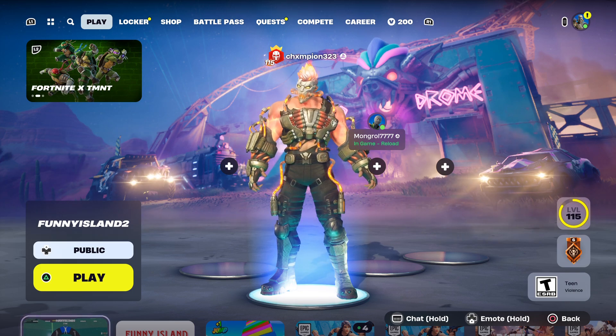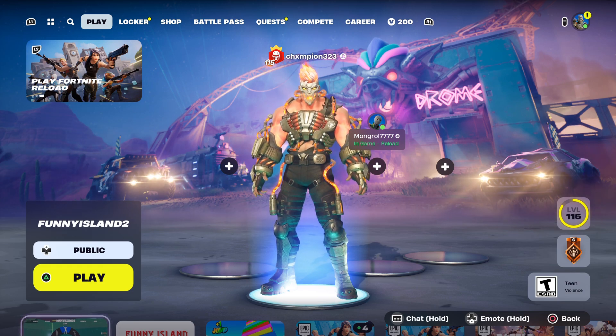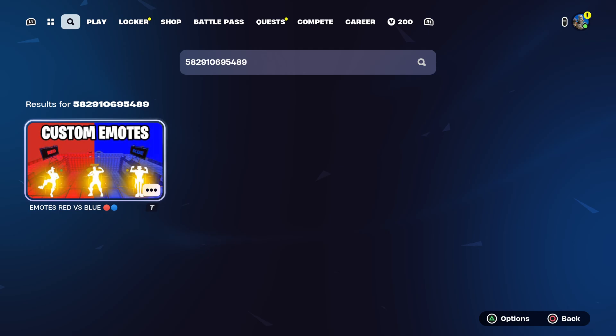What's up guys, we're back with another video and today I'm going to be showing you a free emote map. What you want to do is go over to search for island, type in your codes, and then type in the code 5829-1069-5489 to come up with this one.